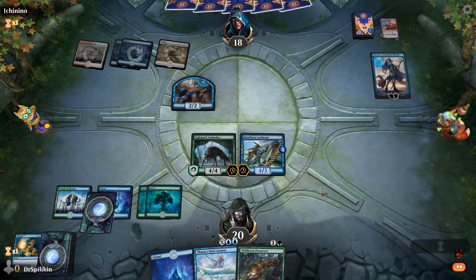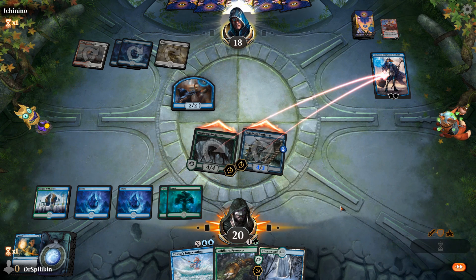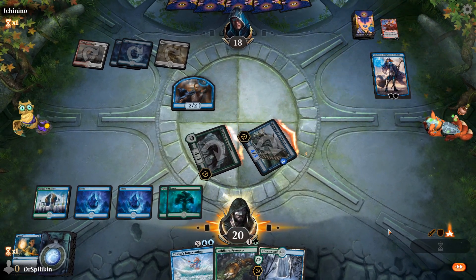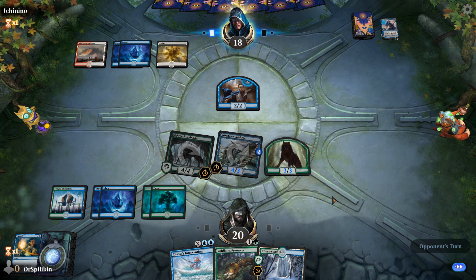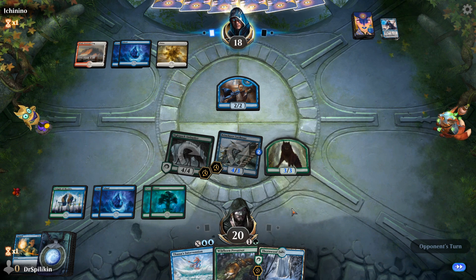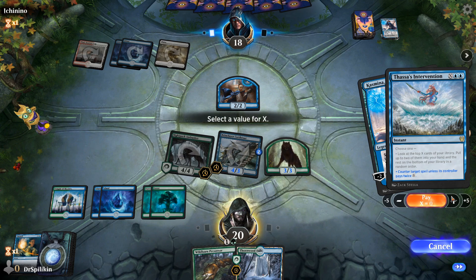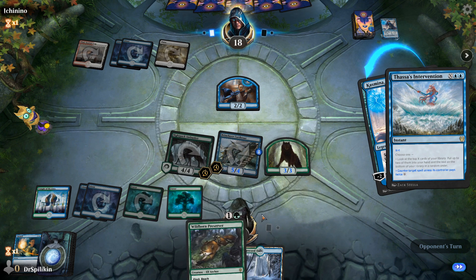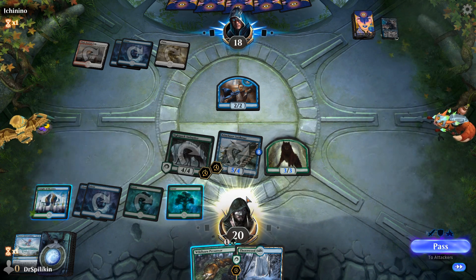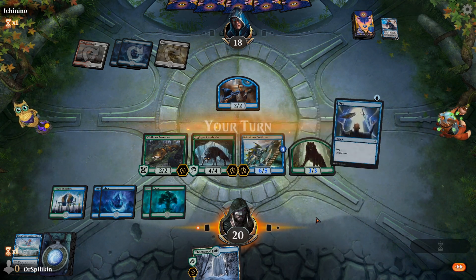Kasmina is going to create a 2/2 wizard but it's not going to be able to defend against both our creatures, and next turn I'll be able to cast Thassa's Intervention as well as Wildborn Preserver. I'll take both attackers and take out the Kasmina. At the end of our turn we'll also gain a little wolf for having not played anything. We have Thassa's Intervention if needed, and we can also get down the Wildborn Preserver. Another Kasmina — we'll pay one here to counter the spell, increase our Brineborn Cutthroat counter, and get down a Wildborn Preserver. Simic Flash is really really good against all the other decks.